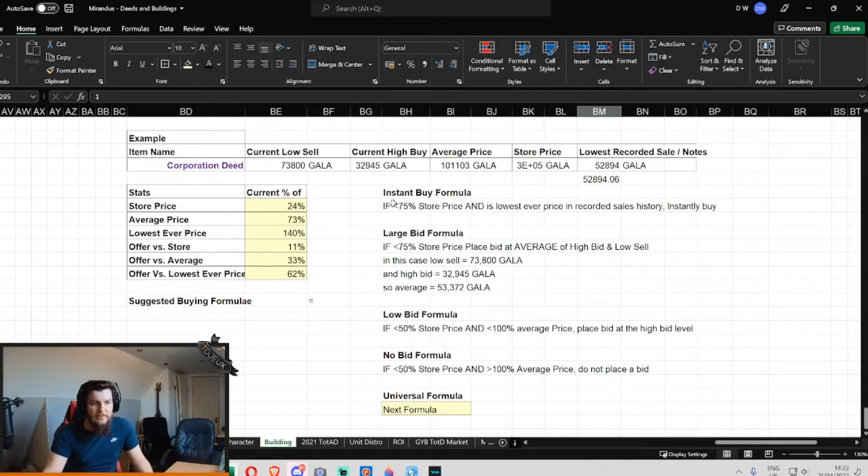But let's look at an example. I've found something here which is not related to Mirandus price specifically, so it's not relevant if you're just looking for Mirandus-related stuff.